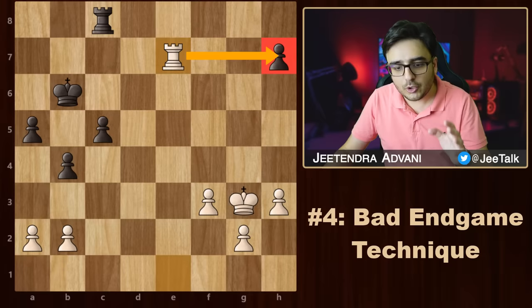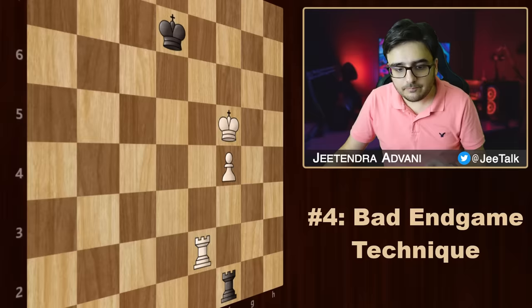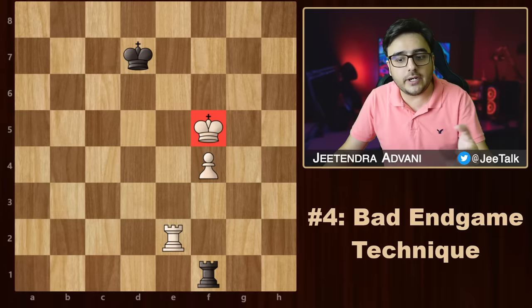Moving on to our next most common problem: the endgame. White is slightly better because of an extra pawn but needs to play correctly. He goes for rook e7 going after the pawn — is that a good move? Not at all. This allows black to storm across with pawns and he will soon get a queen. Even if white tries to come back, it is too late. Playing something like f4 would have been a better idea, just focusing on the passed pawn.